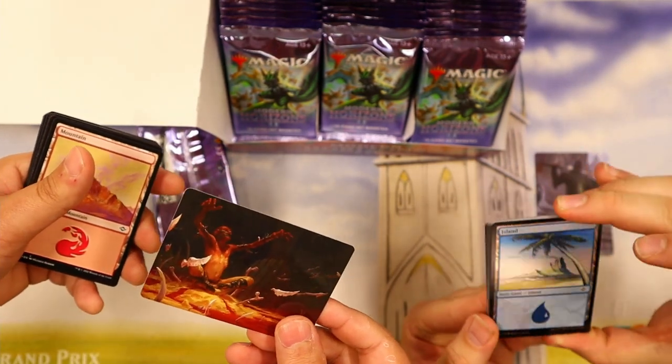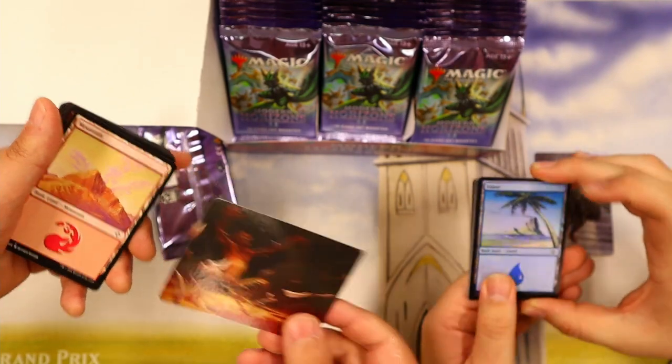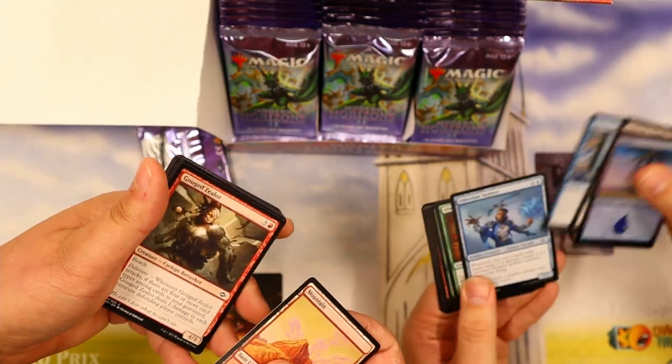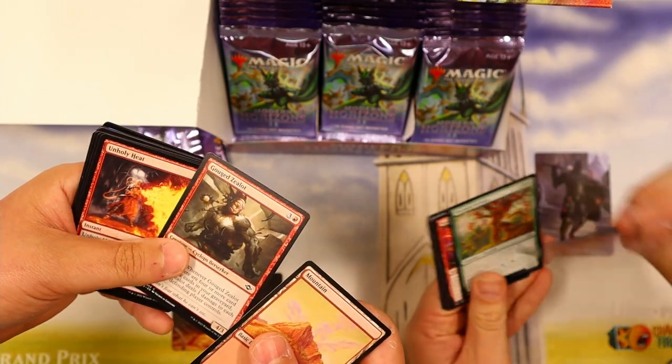Oh, you got a foil? Foil Mirage Island! Heck yeah. Wow. Nice quality cards.